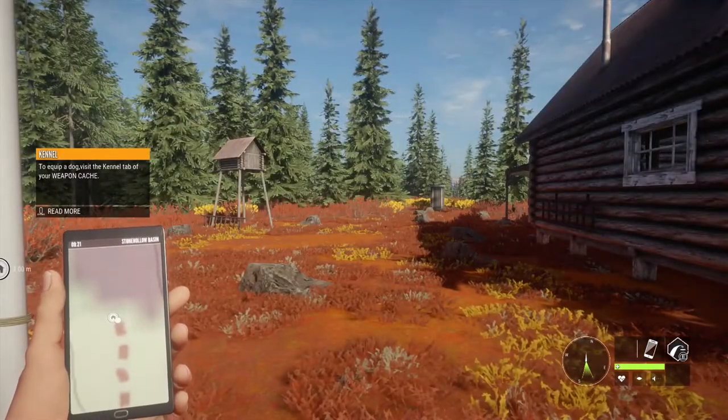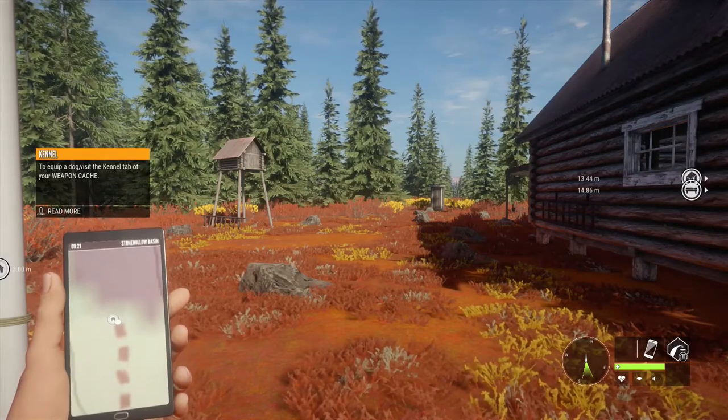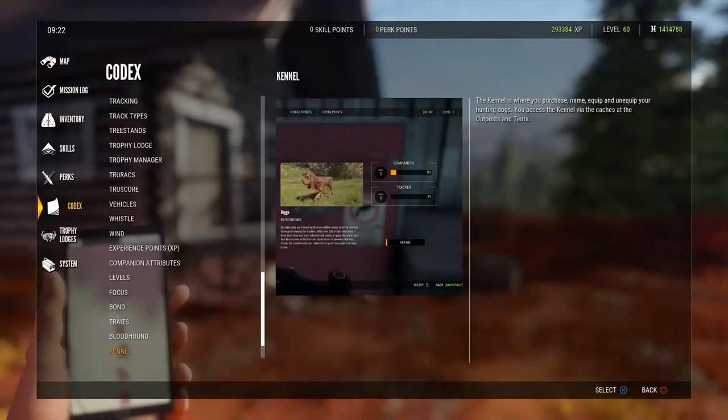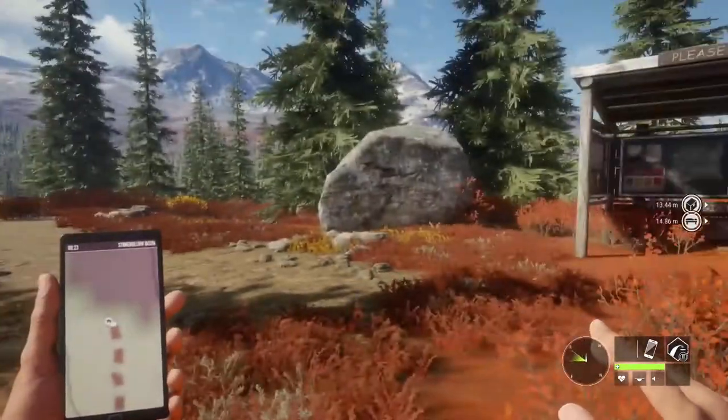Hey, Jono here. Thank you for joining me for The Hunter: Call of the Wild. To equip a dog, visit the kennel tab of your weapon cache. The newly released DLC is for a bloodhound. The kennel is where you purchase, name, equip, and unequip your hunting dogs. You access the kennel via the caches at the outposts and tents.